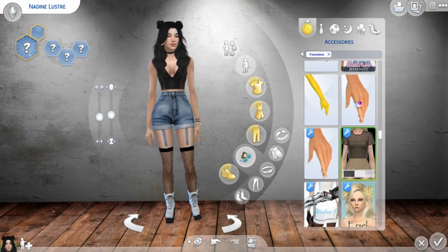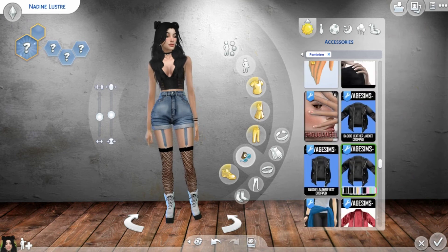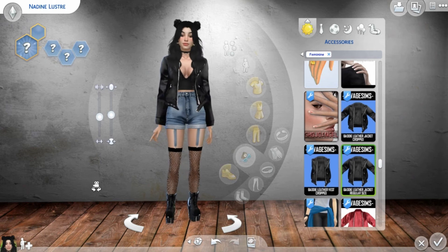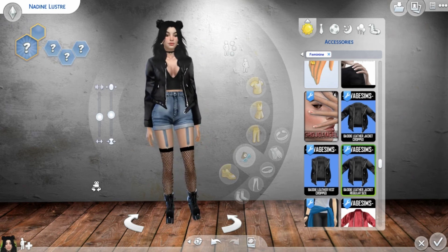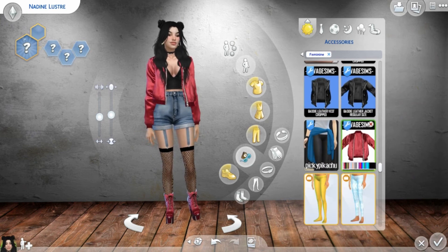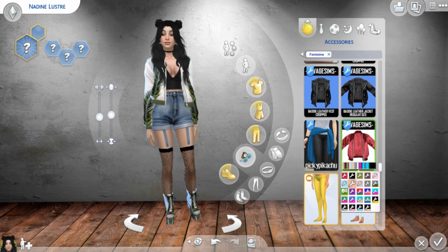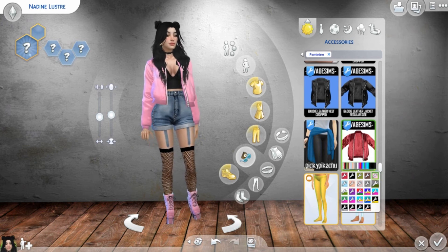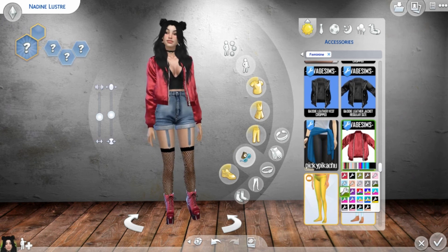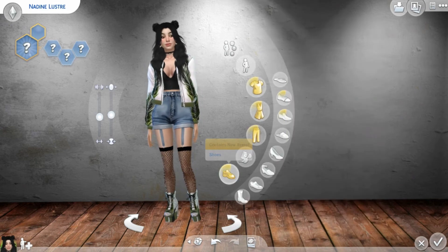I think jackets — let's see. I think Nadine wears white kind of jackets in some of her pictures, and furs, a lot of those things, so we're going to try. I'm not so sure. I think I like the white one more — this looks more good and more like Nadine Lustre.